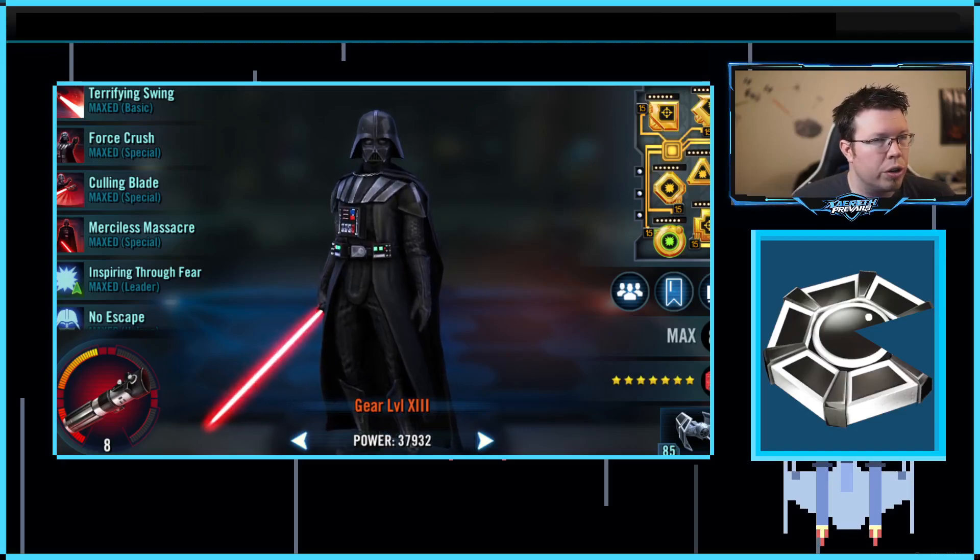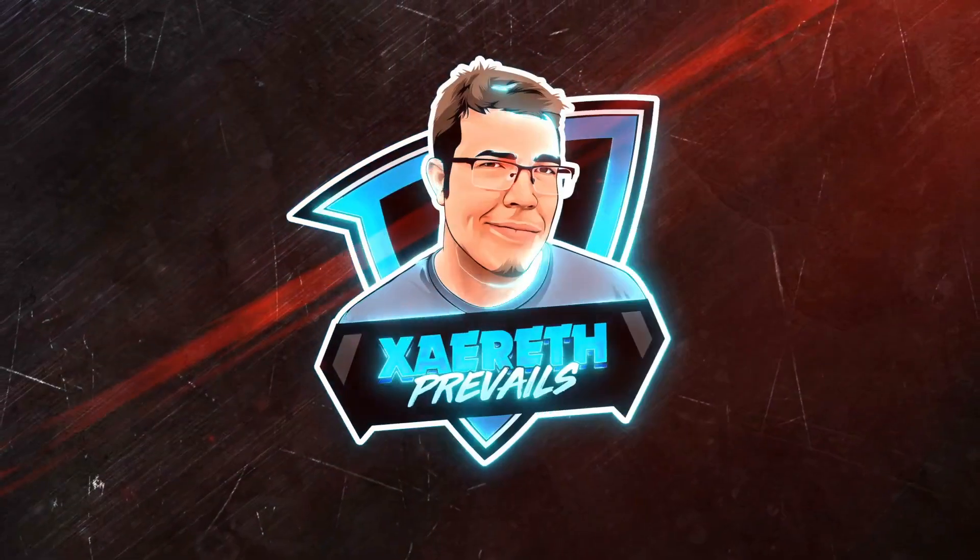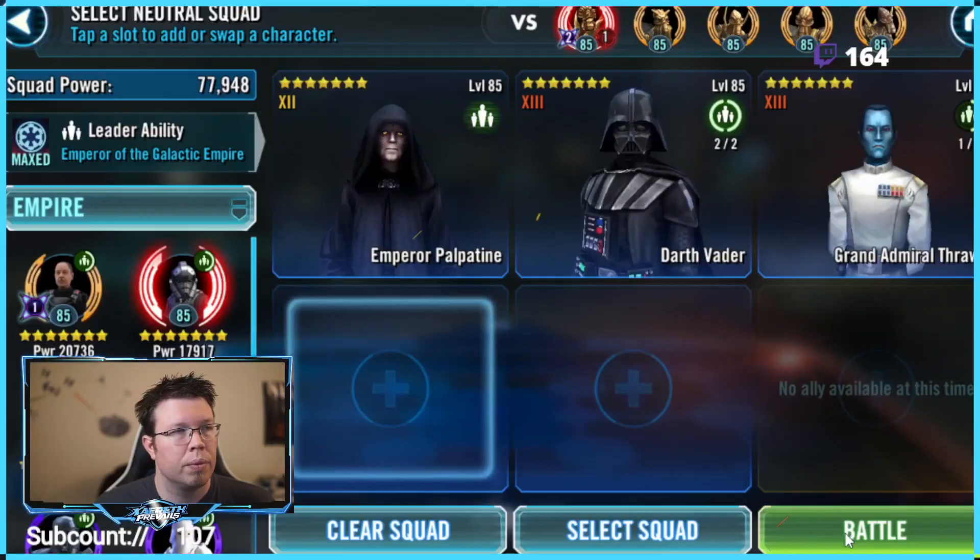Let's jump over to the video section and I'll show you guys how this all works. We are on my alt here, folks. Vader is Relic 3 here with all potency mods — he doesn't have offense on him. We also have Thrawn, and you can rearrange how fast Vader is based on how many people you take with him. In this case, he gets 32 speed between him and Palp, and another 8 speed from Thrawn. Thrawn barely outspeeds him here. If I took another Empire or Sith character, Vader would go first. So we only want to take 3 here, because we want Thrawn to go first.